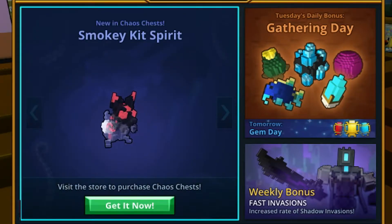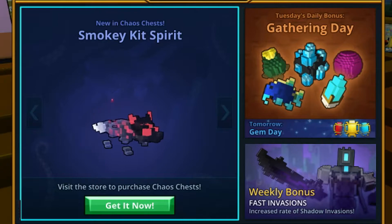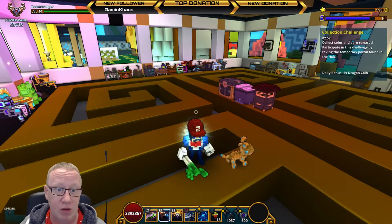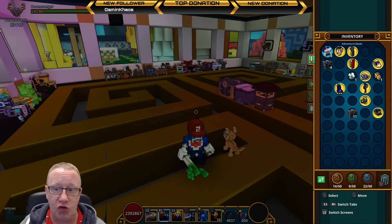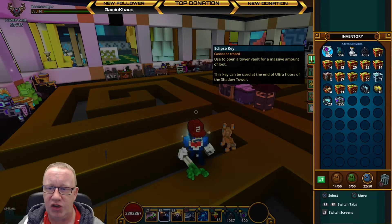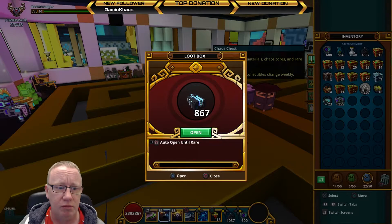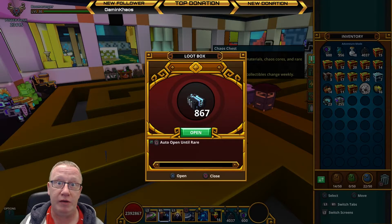Anyway, what we are here for is the new alloy in the chaos chests. It is a Smoky Kit Spirit, which is an alloy. I've already had a quick look, so let's open some chaos chests and golden ones if we have to. Let the opening commence.